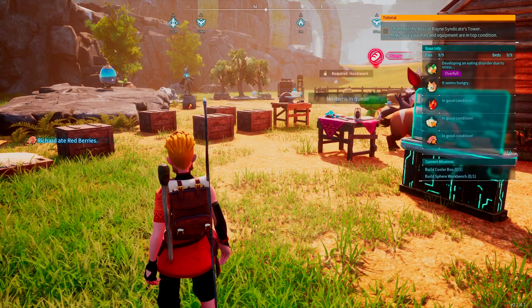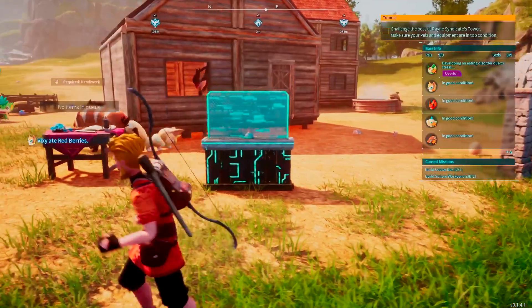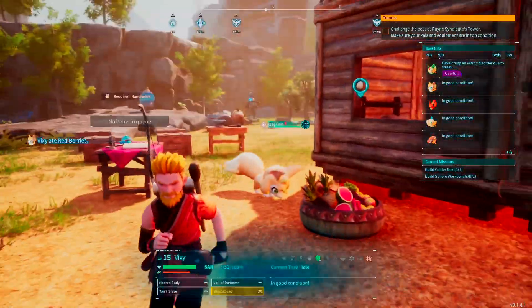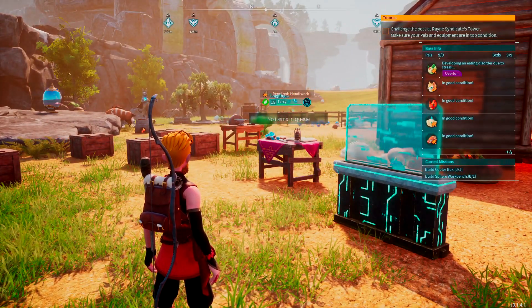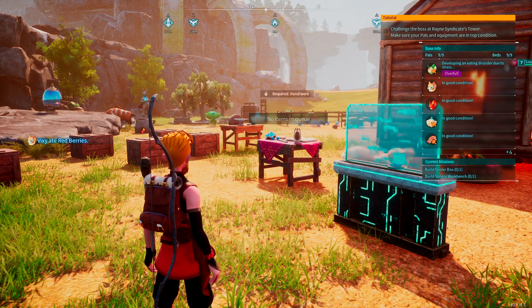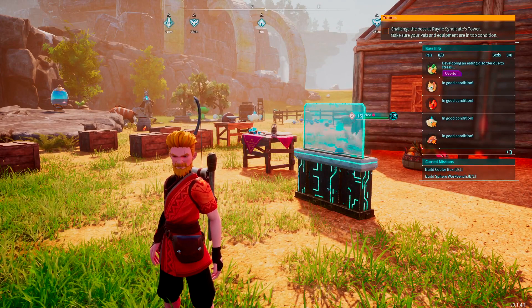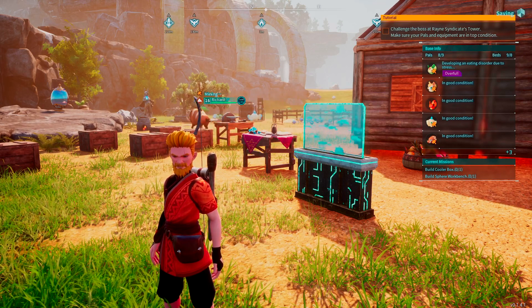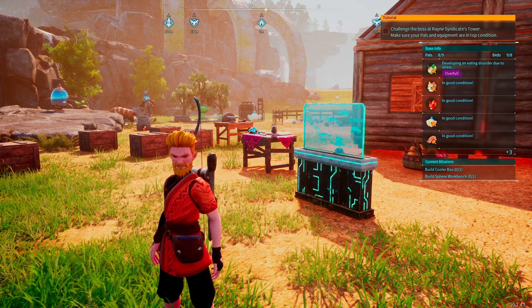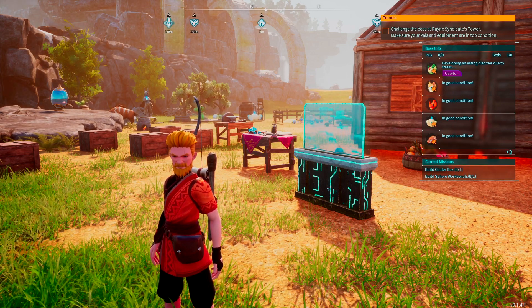Pals might have a personality quirk — like if they stress eat, they might give themselves an ulcer. Anytime your pals are stressed, they have a chance of developing an ulcer. A way to fix that for good is to make sure they have a bed and a hot spring, since those are things they use to de-stress. To quickly fix the problem, just feed them plain medical supplies — not low-grade, not high-grade, just plain medical supplies — and that'll cure the condition.